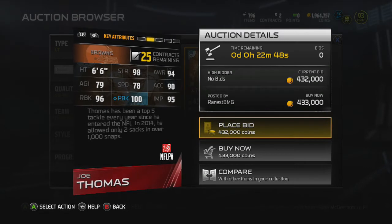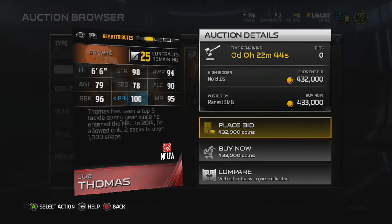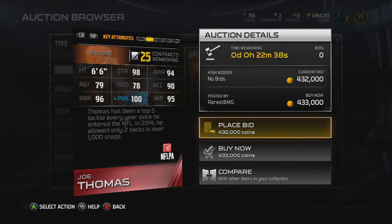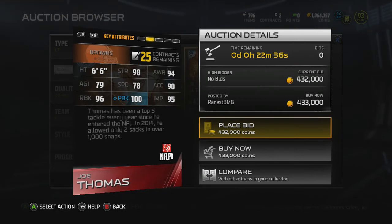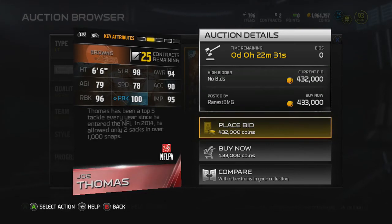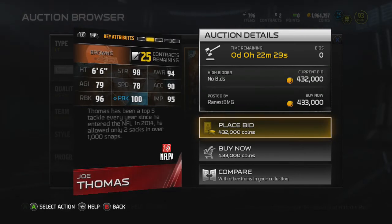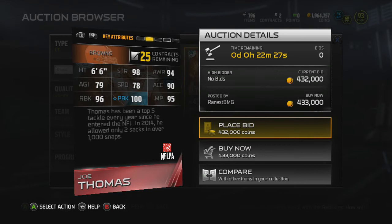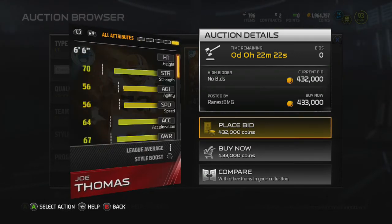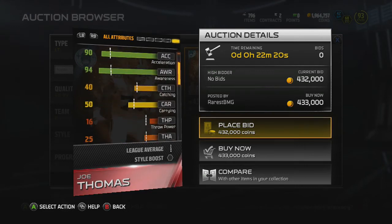With Alex Mack and Joe Thomas they have a really good offensive line, and add Bitonio to the mix as well. His card has 98 strength, which is realistic, and 96 run block. Where he really excels is pass blocking — Madden got this right with 100 pass block, really showing how good he is in real life. 95 impact block is good, and 78 speed with 90 acceleration is really good for a left tackle or any lineman in general.